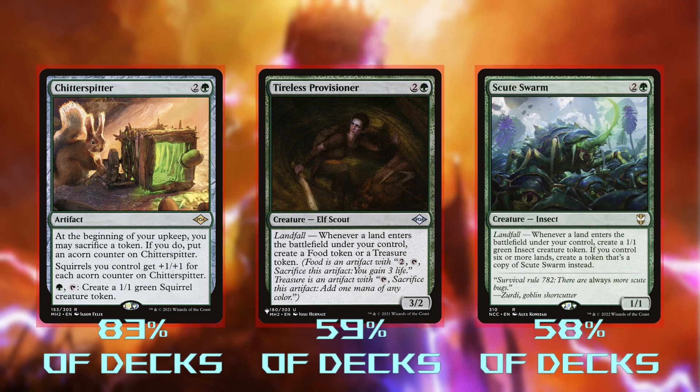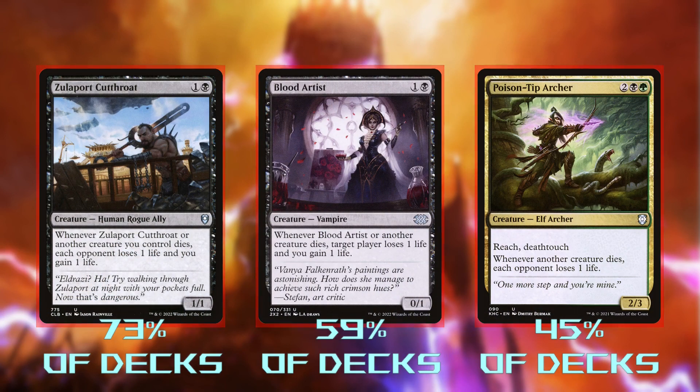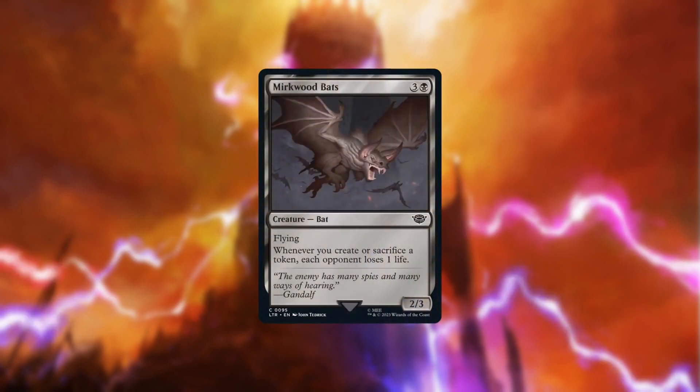This isn't a landfall deck. Tireless Provisioner is very incidental. Zulaport Cutthroat, Blood Artist, and Poison Tip Archer are getting cut again. I promise I don't have anything personal against these cards — they're just not what we want to be doing. They don't make any tokens, don't buff Chatterfang, and we have a dozen better cards to play, like the new Mirkwood Bats, for example.